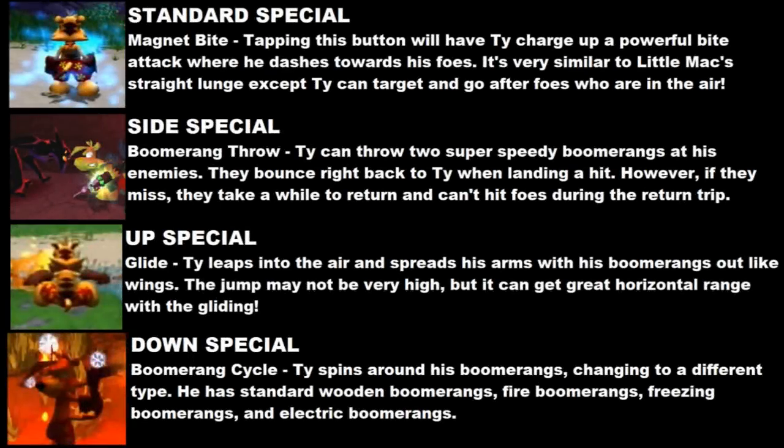For Ty's standard special, it wouldn't just be his regular bite attack. In the games, there's this metal magnet jaw item that allows Ty to basically magnetize towards his foes, lunging at them. It's pretty hard to explain, but it would be a combination of Mac's straight lunge and Sonic's homing attack — he'd build up energy and charge at his foes, going upwards if they're in the air.